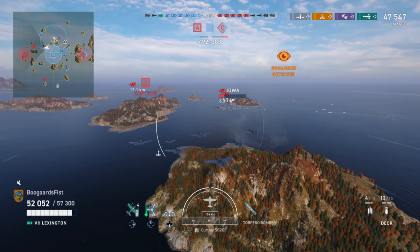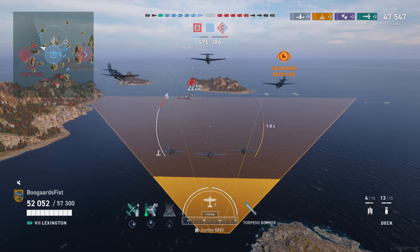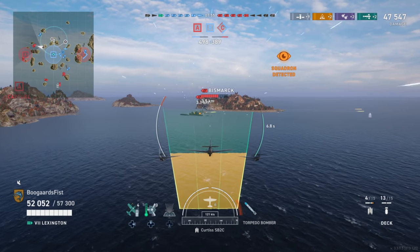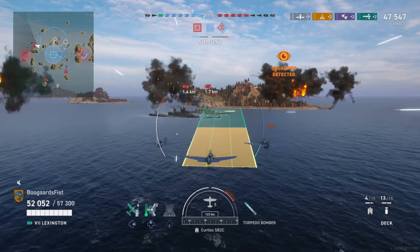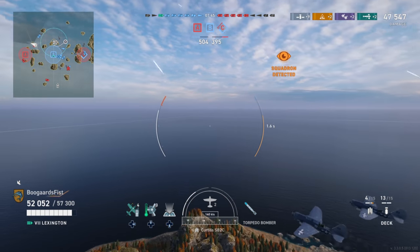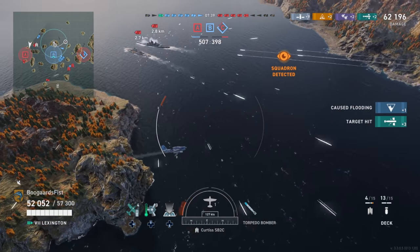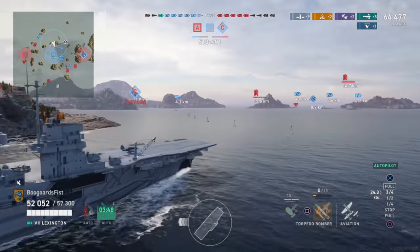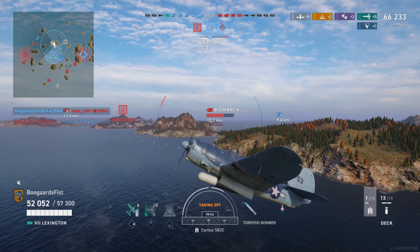Now we're going to try and approach a broadside shot on these guys. They're pushing into our spawn pretty heavily and they're going to whittle down — I believe it's a Bismarck on our team — but whatever battleship that is to my north on the map, he's not long for this world. We want to try and help him out, so this is a torpedo strike's dream when you get ships this close. Yet another reason not to put your battleships right next to each other. I think we probably hit them all on the Iowa there, which is what I was hoping to do since he was the lowest health and potentially a more dangerous ship than the Bismarck if played properly.